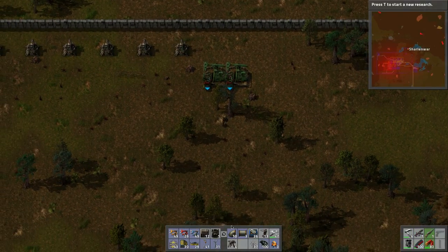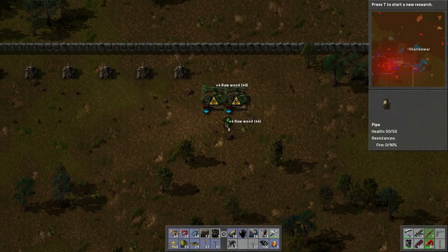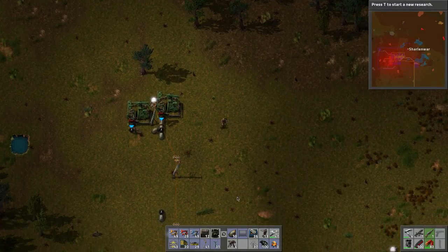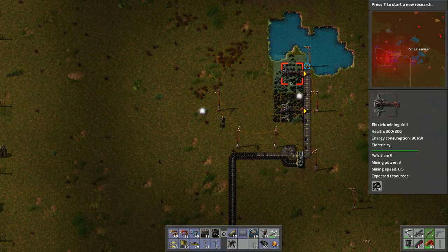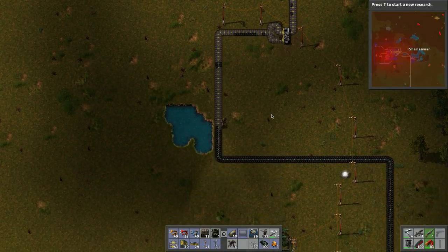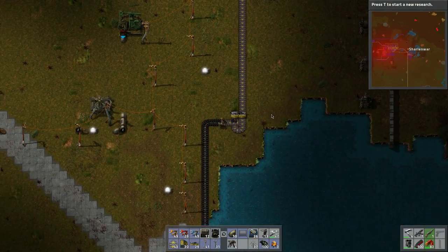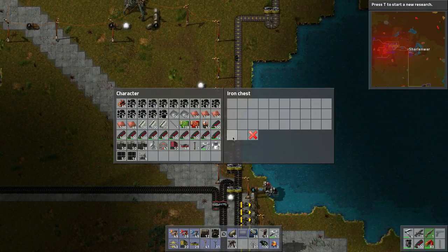We need to bring power up here and hook in the pipes, but we don't have enough supplies. We'll run down and grab some. Let's check the fuel — it's slowly being chewed up. We need to pick up a bunch of coal and replace a lot of the burner furnaces. We got two furnaces in place there — throw that in. This is why I want to put paths everywhere because running along them is a lot faster.